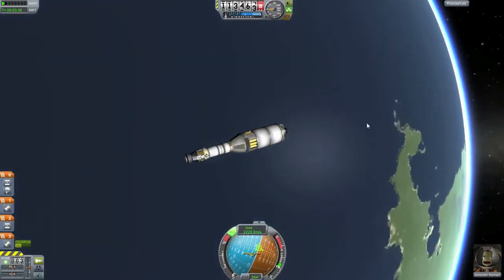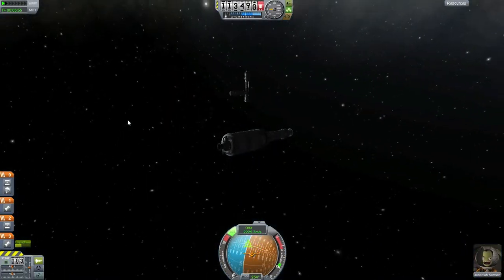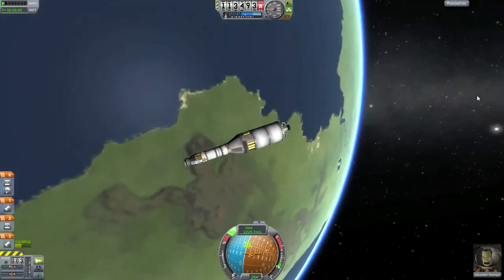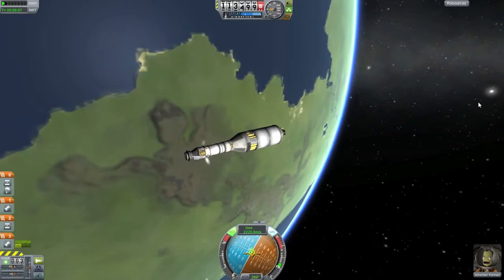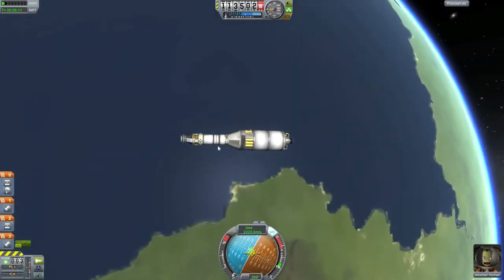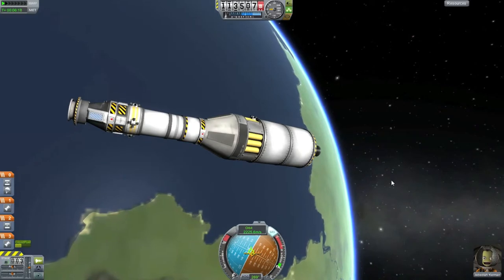We can actually de-orbit this guy. There's our space station back there. Now we need to line up with our retrograde, take RCS off, and I'm going to wait until I get into the lower atmosphere to eject these so they'll burn up.